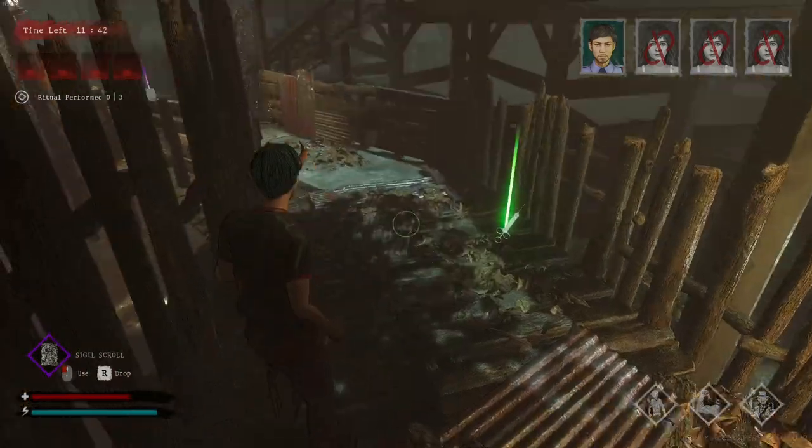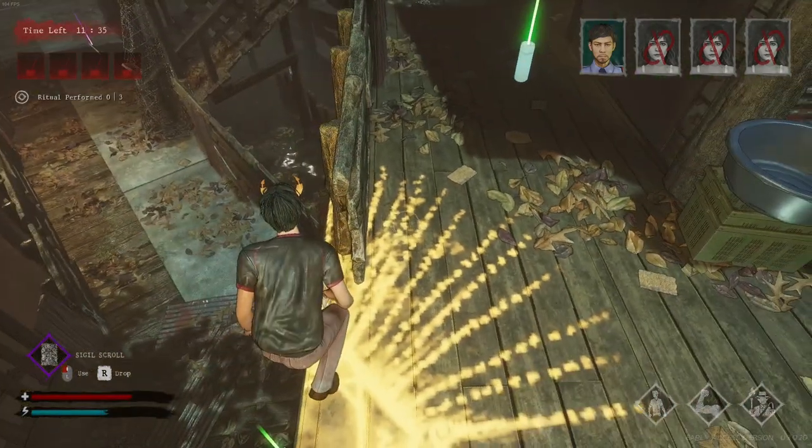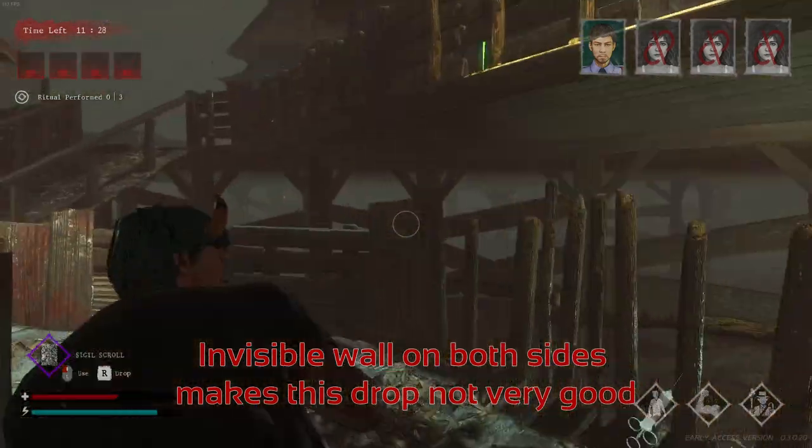There's an invisible wall on this side as well, so you can't drop down either. Let me show you that quickly. This is the invisible wall — you can't really go anywhere forward. That's why this drop-down is not much use.